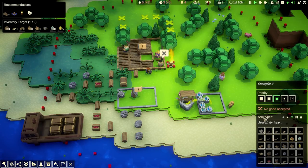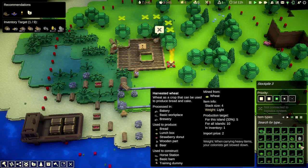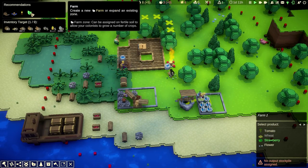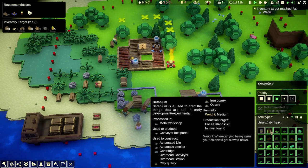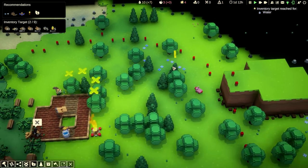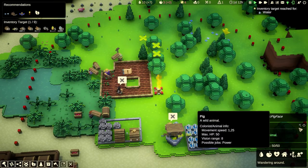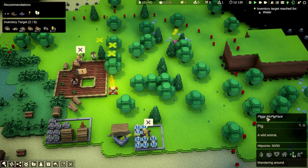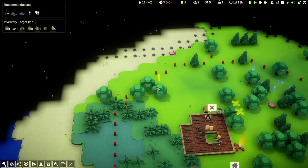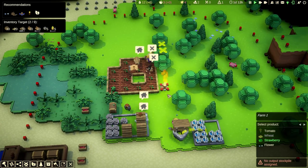I would like a stockpile on the beach — okay, he can't be on the beach, never mind. Let's build it over here and allow... let's put strawberries in there because I think we have some. Don't put beer, botanium, or bread in there. So we've got a bunch of water, we're happy. Food is still a problem. I wonder if you can harvest something or hunt a pig.